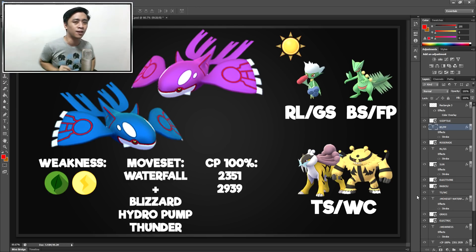How do we actually do well raiding Kyogre? First thing that I want you to check: check the weather. If the weather is sunny, then you might want to consider using the grass types because they're boosted in sunny weather. The thing that's going to determine if you actually use them or not is the moveset.